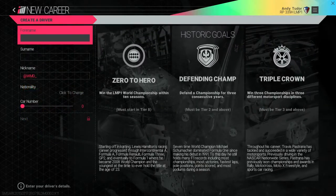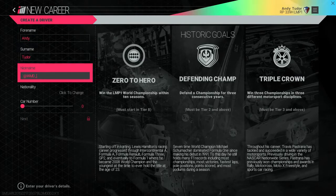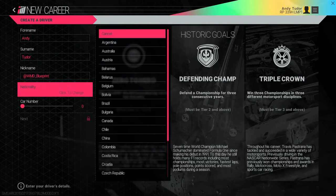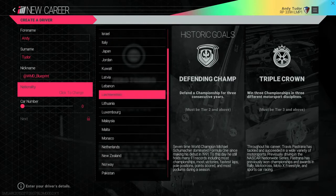First of all you're going to create your driver persona — your name, how you're going to be identified on social media, the region you're going to represent, and your car number. You can also see different historic goals possible to achieve in your career. These draw inspiration from real racing legends and we've made them free form so you can strive for these in any order. You can do one of them or none at all. If you manage to complete them all, there's a special place awaiting you in the hall of fame — we'll come back to that later.